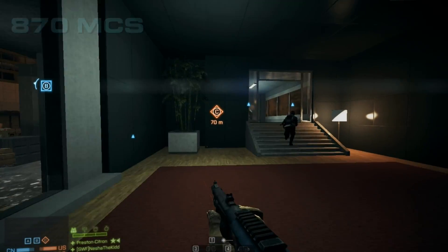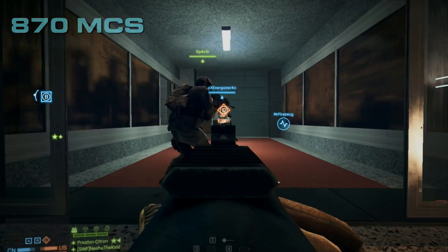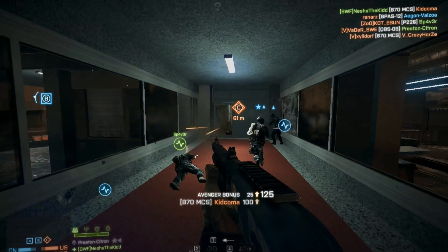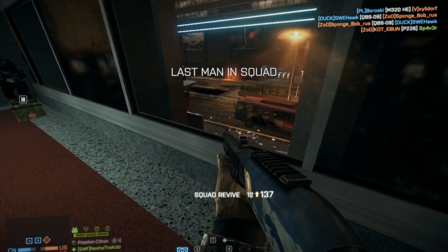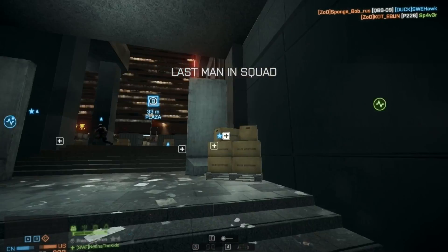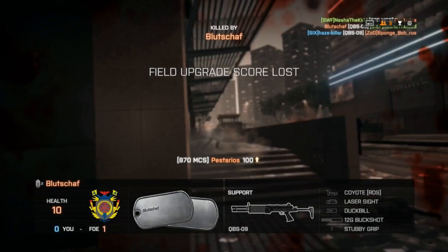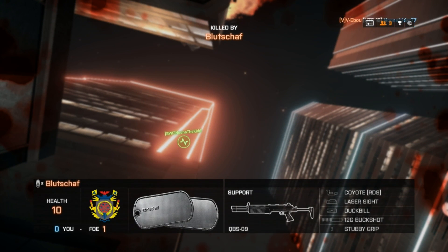Next in line is the 870 MCS. A pump-action shotgun — like all other pump-action shotguns it has increased damage at close range. You can take down your enemies with only one shot, but the damage reduces significantly at longer ranges. It holds eight rounds and the reload time is also painful, as you have to insert every round manually. It's slow firing so you have to be very accurate or you could get in trouble.